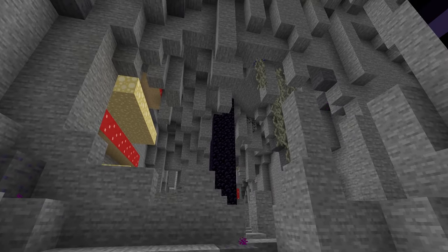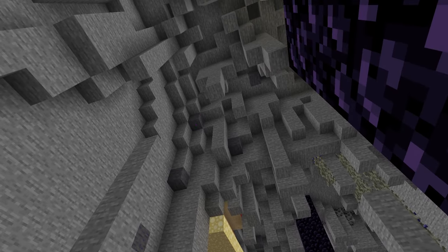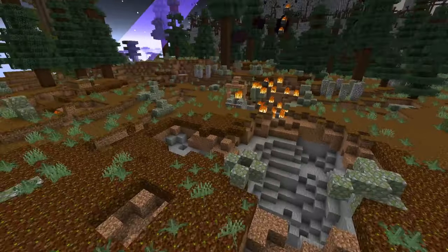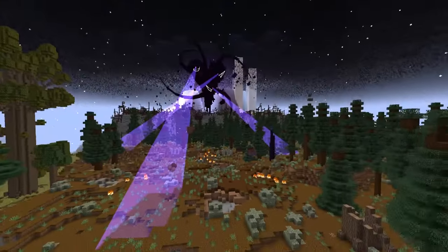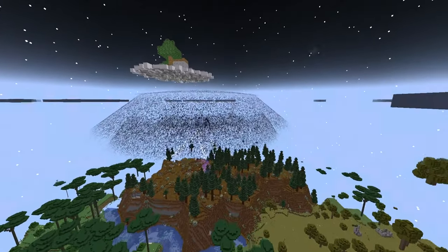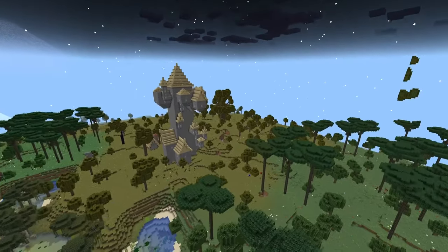Hypothetically, what if you tried to hide underground? It takes so long for the Witherstorm to dig a reasonable hole — until you get a telegraph, and then it absolutely destroys the area. I wouldn't want to be the guy stuck in that. Generally, do not try hiding underground from this thing at any time in this modpack, since it will continually do that every minute in an attempt to destroy you. Stay away from it, keep running, and you won't get beamed. Do not hide underground.